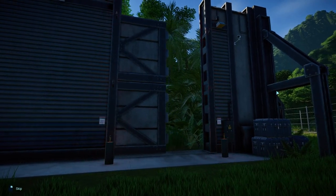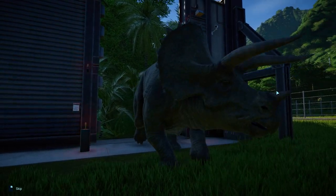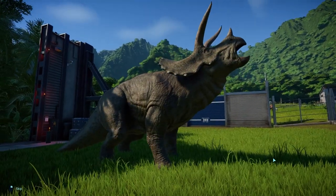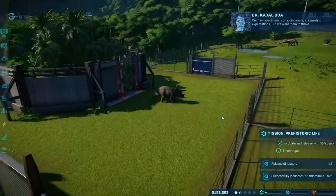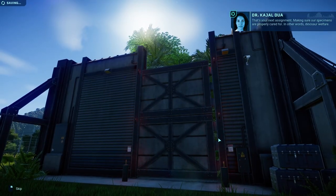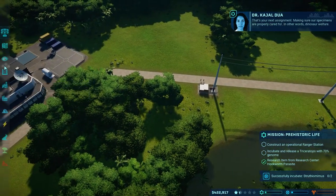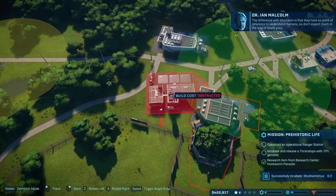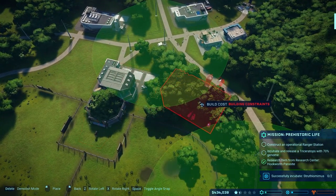First episode, three new dinosaurs — look at us go. I know what I'm doing! I haven't played this game in years. I played it when it first came out, specifically on console, and played it all the way through in just a couple of weeks and haven't touched it since. So I'm really excited to kind of revisit it. There's our little Triceratops — let's open the gate and let them go in there, and release our second one, completing our second little mission.